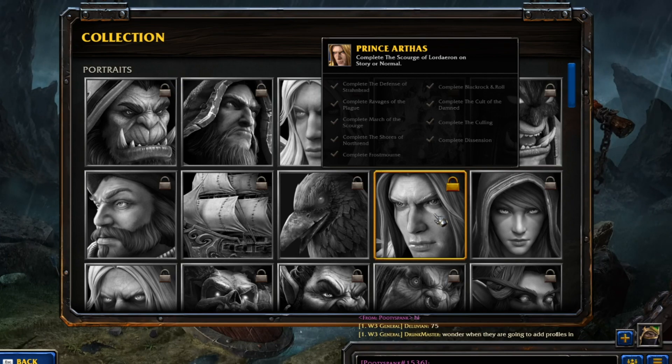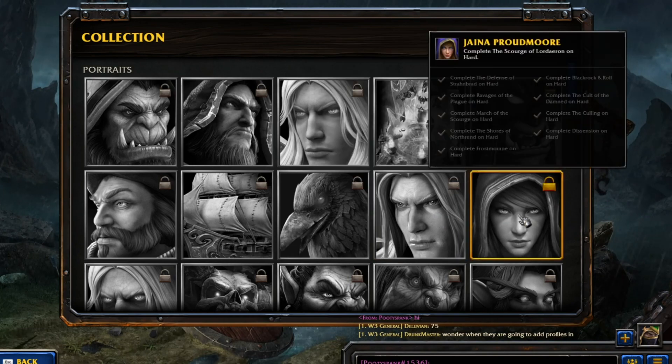Prince Arthas: complete the Scourge of Lordaeron on Story or Normal - the Defense of Stratholme, Ravage of the Plague, March of the Scourge, the Shores of Northrend, complete Frostmourne, Black Rock and Roll, the Call of the Damned, The Calling, and complete the Sessions. And this one, you have to complete the same thing but on Hard Mode.